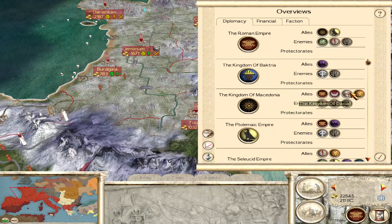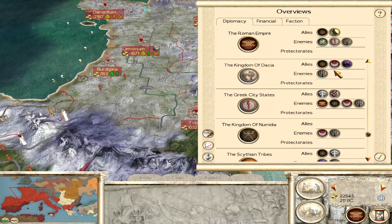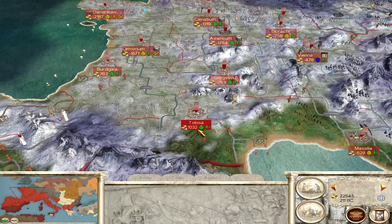Dacia — you're allied to Macedon and Carthage. You're not at war with anyone. Interesting.